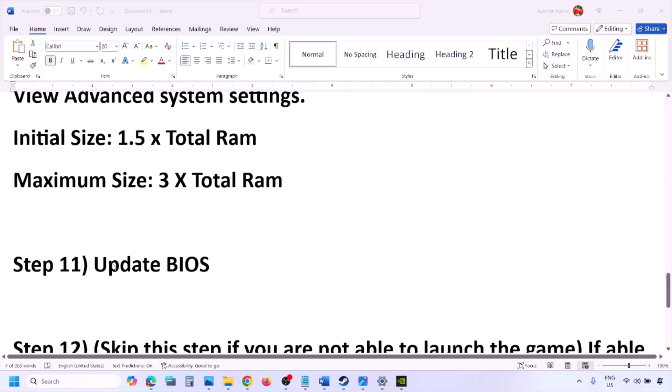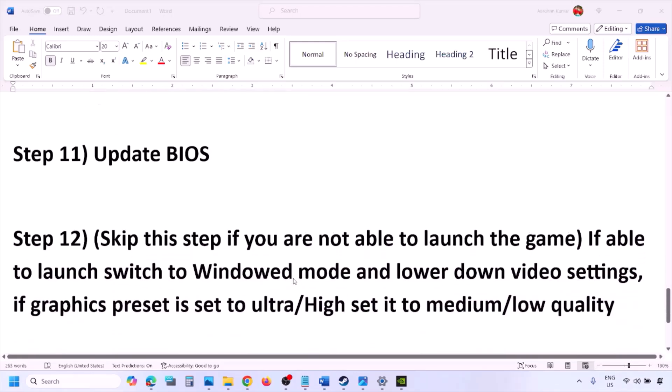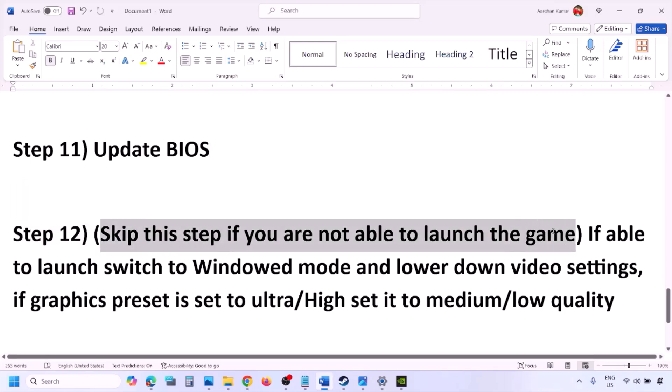The next step is to update the system BIOS. Go to your system manufacturer's website — Dell, Lenovo, etc. — select your model number, and find the latest BIOS update on the software and download page. For laptops, make sure the battery is above 10% and the AC adapter is connected before updating. During the BIOS update your system will restart — do not unplug the power cable. After the update, log in and launch the game.